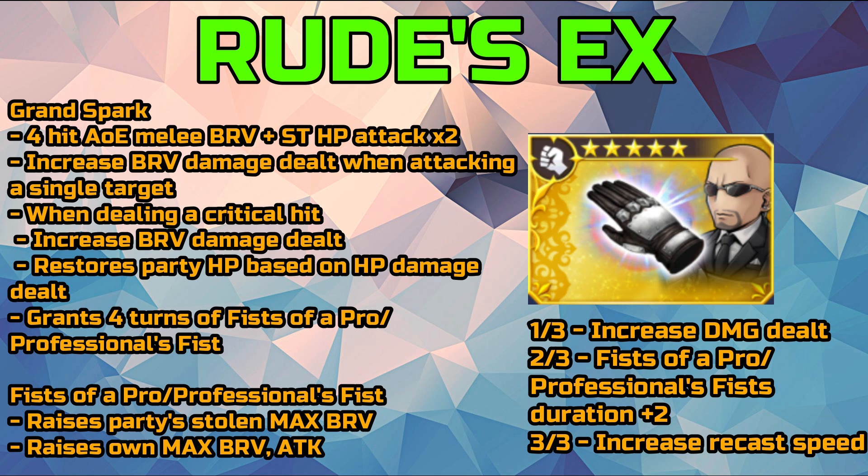Now let's move on to Rude's EX, which gives him the ability Grand Spark. This will be a 4-hit AoE melee brave plus single target HP attack delivered twice, and it increases brave damage dealt when attacking a single target. When dealing a critical hit, this increases brave damage dealt and restores the party's HP based on the HP damage dealt. This will grant 4 turns of Fist of a Pro or Slash Professional Fist — we don't know which name global will use. Basically this will raise the party's stolen max brave and will raise his own max brave and attack. At 1 out of 3, this increases brave damage dealt. At 2 out of 3, it increases the buff duration by 2 turns. At 3 out of 3, it increases its recast speed.